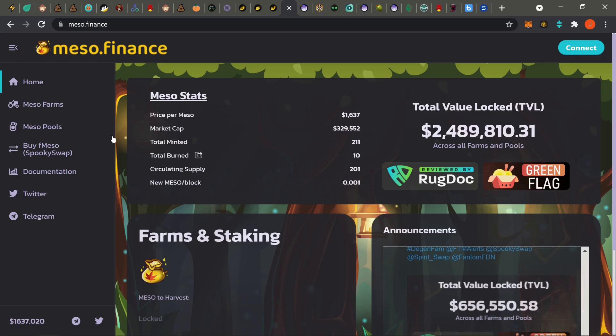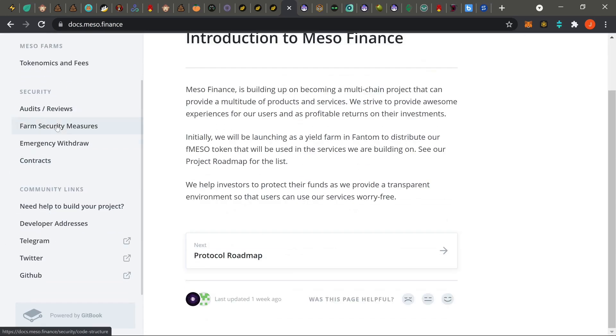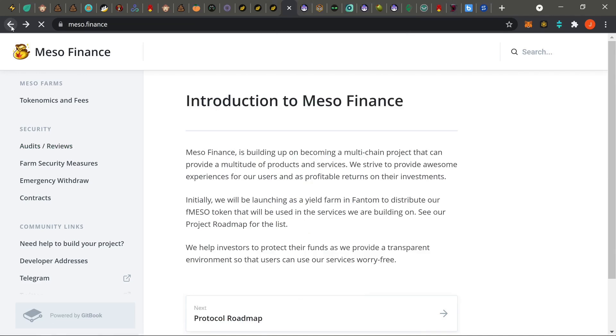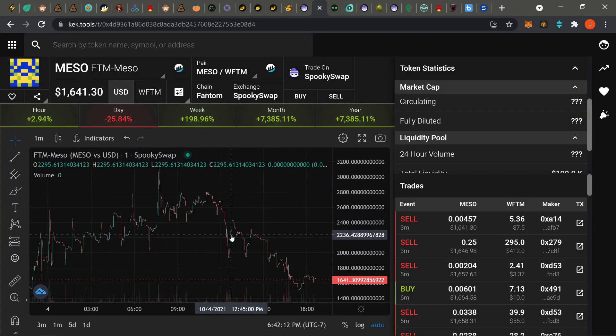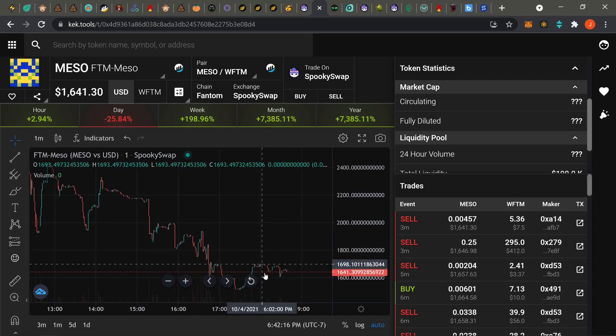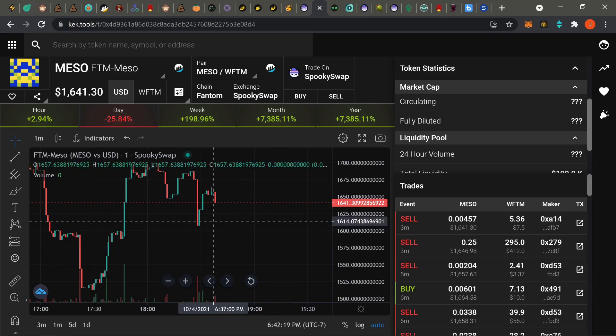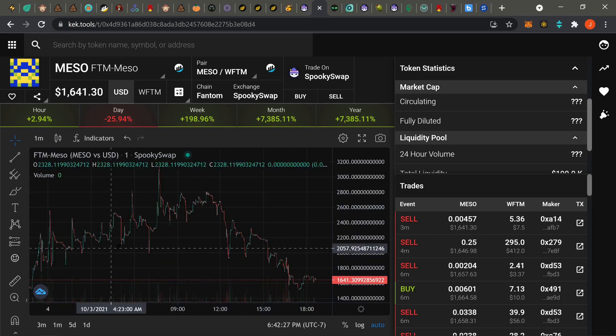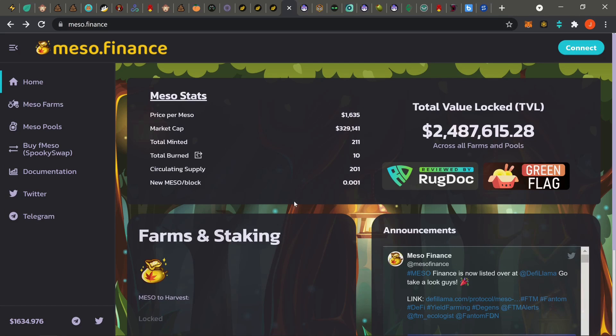If you go to their documentation, under audits and reviews, for the longest time all they had was that Jagger Safer review and a rug doc. Now they're going through with the Paladin audit. Check out the price chart — the dump is finally looking like it's chilling out. It could keep dumping, but if you can find an uptrend, go ahead and jump in. Never farm on a downtrend. Now that they're finally doing the audit, I'll show them off. Run the regular routine — check the docs, check the price chart, find a spot to jump in.